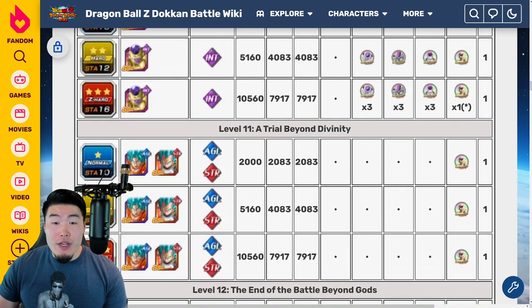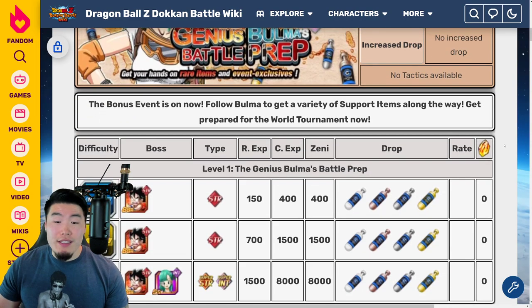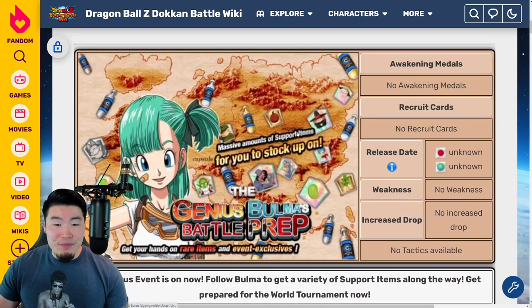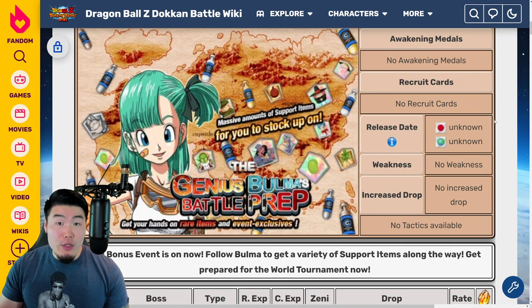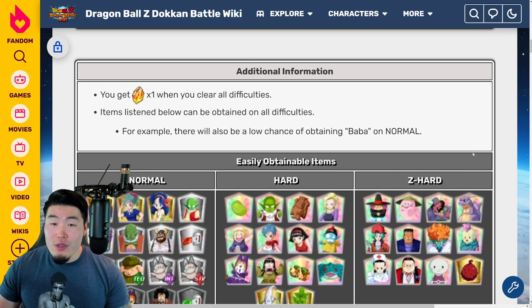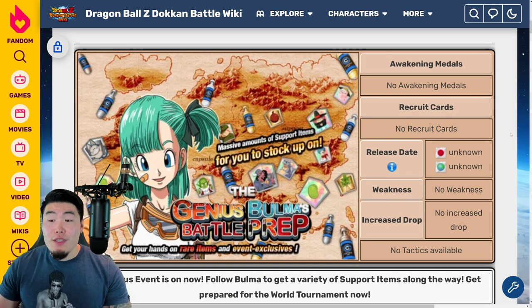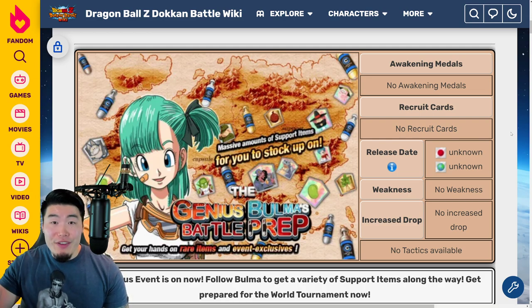For now, do the Resurrection F event and go to Stage 13 for your Wieses. Another place to get Wieses, as well as a bunch of other support items, is the Genius Bulma's Battle Prep event. But this event is only available during or right before World Tournaments. Go to the Hard difficulty — not Z-Hard — and go after as many Silver Capsules as you can because those can contain Wieses. You can also find a lot of Wieses, Ghost Ushers, and other support items in the Baba Shop, so definitely keep an eye out for those.